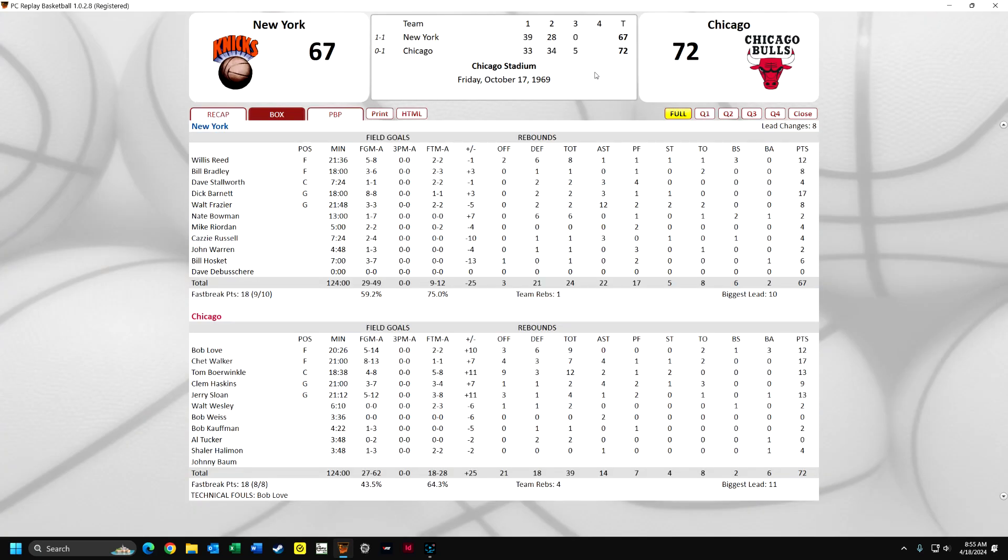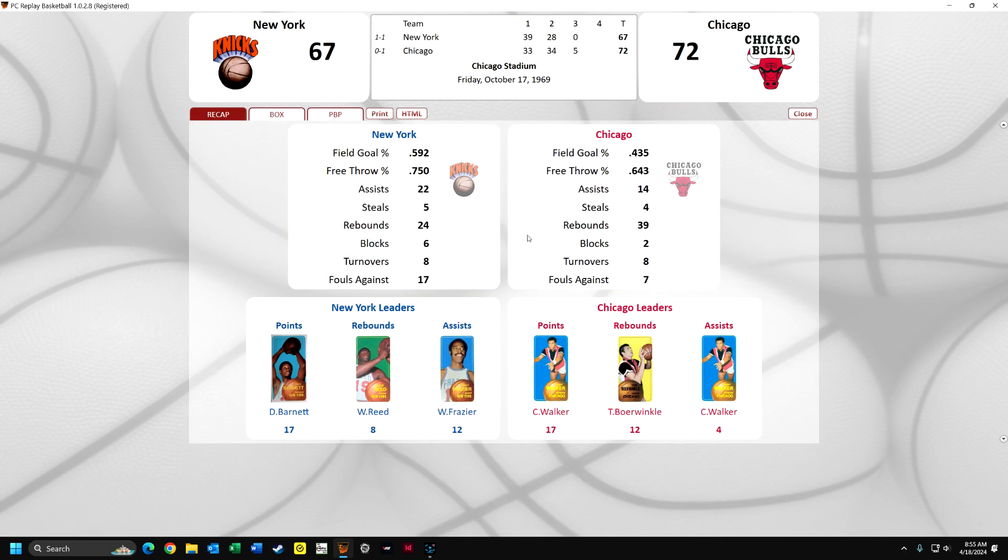Now I think I can look up here - you just click that and you get the current box score, which you can break down by quarter. Borwinkle has nine offensive rebounds - yeah, so he's doing great on the offensive board, which that thing indicated. And Bob Love has a technical foul by the way, and it tracks that. Chicago is 0-1, it's early in the season, Knicks are 1-1, and has scored the first five points of the quarter. That's why they're ahead. You can see that Barnett has got 17 points already, Walt Frazier has 12 assists, and Chet Walker has 17 points.